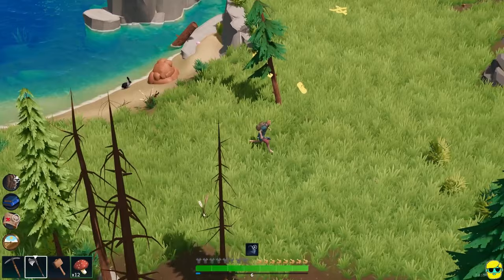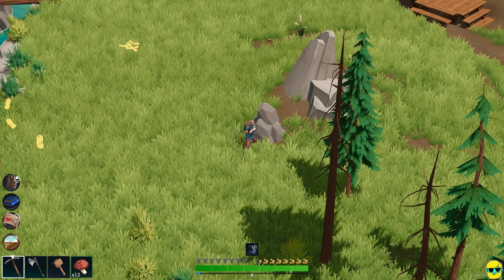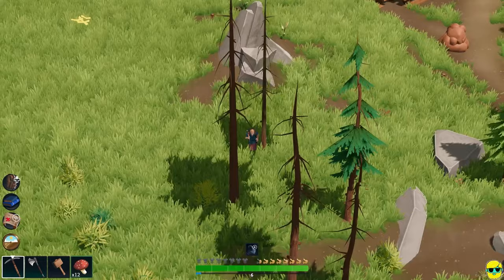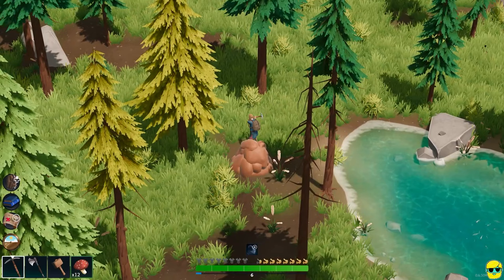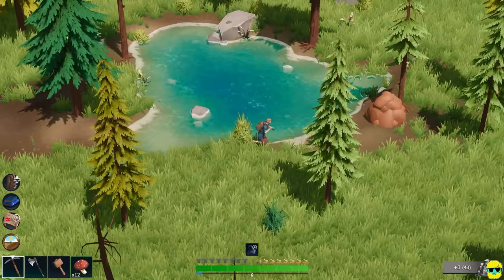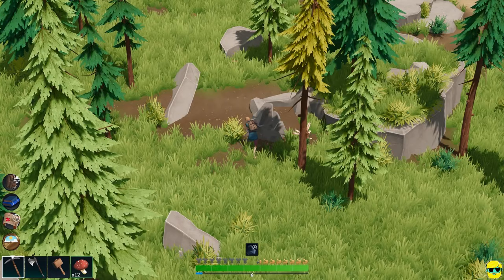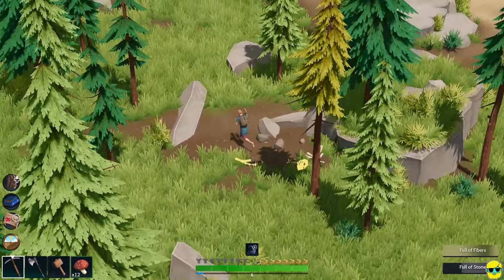I've got enough wood. Now it's time to get some stone — this is stone right here. Just going to select my pickaxe. I'm already full on clay — well, that's a good problem to have. Here's stone, great. Should have enough stone to build what we need. And now we're full on stone again.